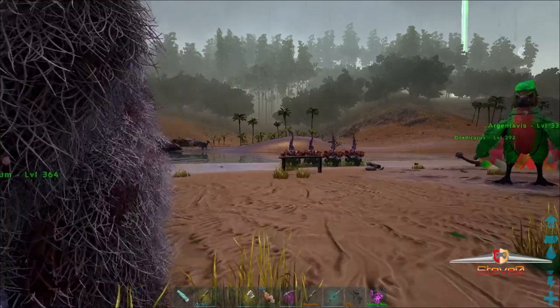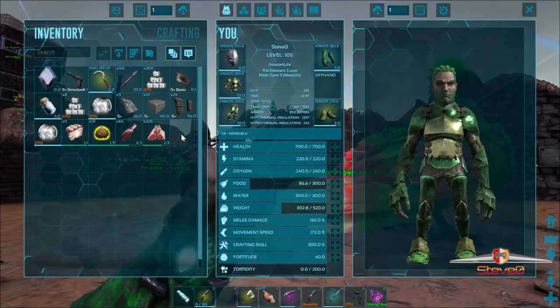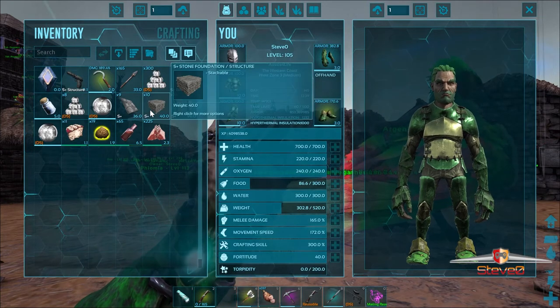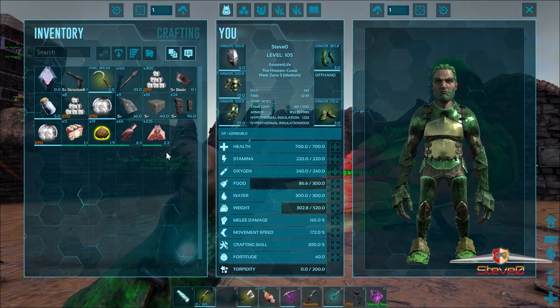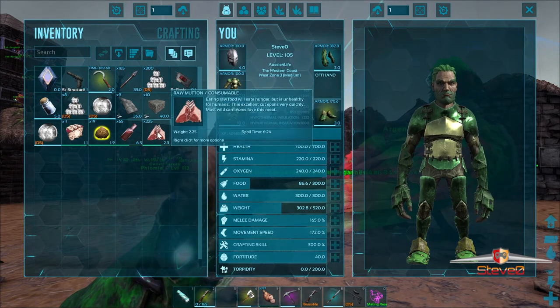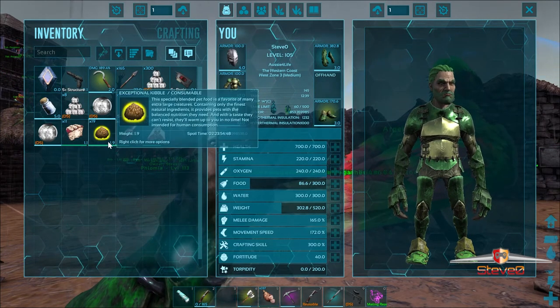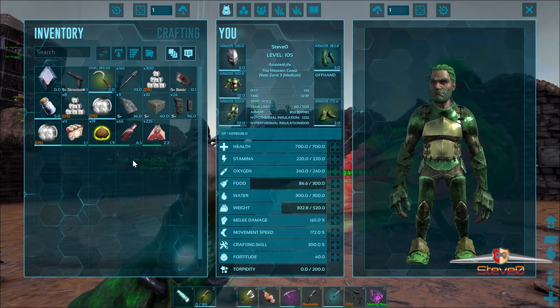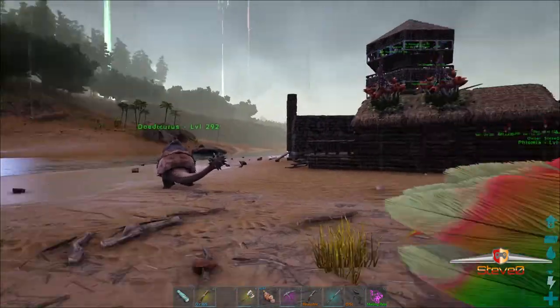Today what we're going to do is I've got myself a trap — a pretty large one. It should be able to trap a UTI and a daedon. We've got raw mutton, some kibble, and some healing potions. Oh yeah, we need fur as well — where's my fur armor?